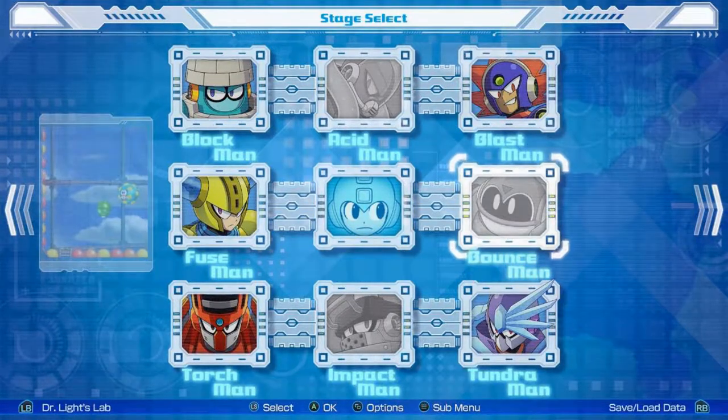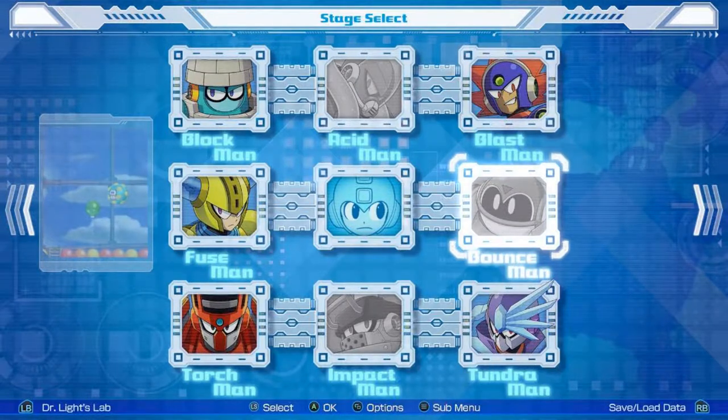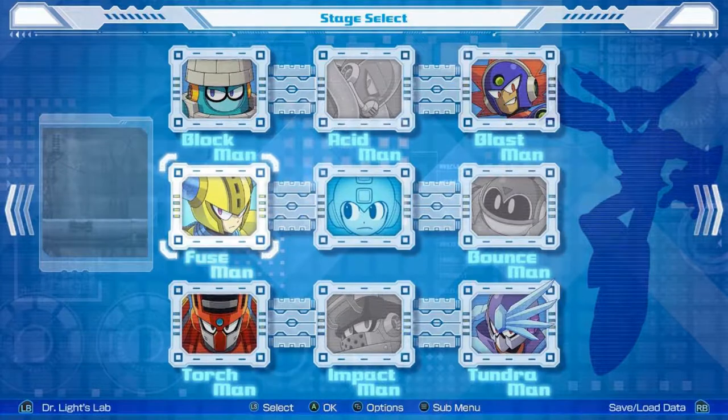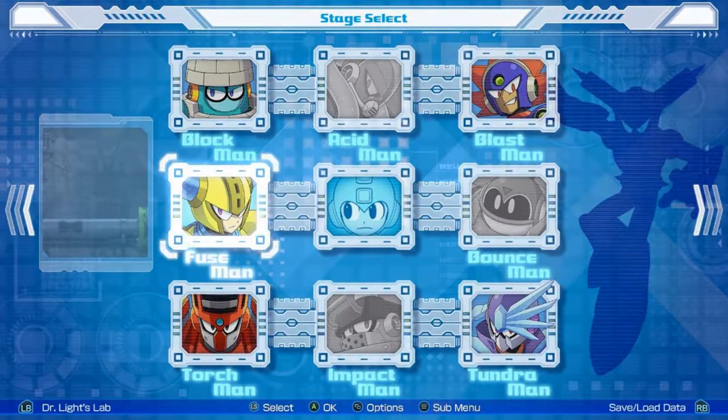Even though I know the way it was done, I think the main reason is that Impact Man's weapon — the Pile Driver — saves me a lot in that stage. So I think, to be honest, it's by far the hardest one. Anyway, since rubber insulates electricity, we'll be dealing with Fuse Man now. Let's just get going.